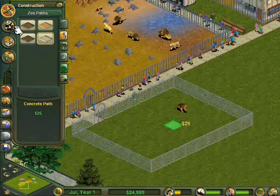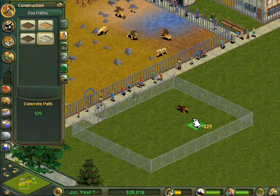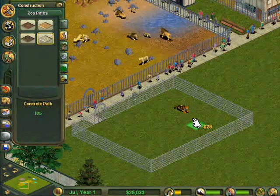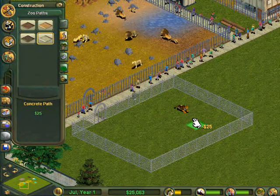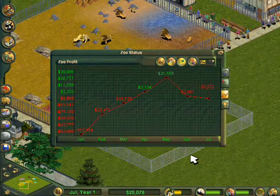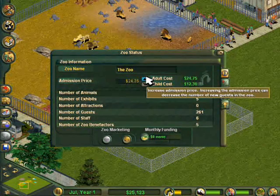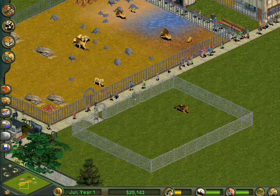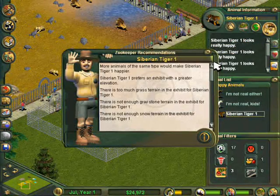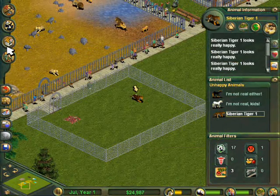I set down a path there, just a little one to get into the gate, then I place the tigers down, and the first thing I do of course is look at what they need. There are quite a few zookeeper recommendations, mostly relating to the terrain but some others as well. Look at everyone there. I look at my costs too, which is just terrible — I've hardly made a profit, although I think I am getting a bit better.